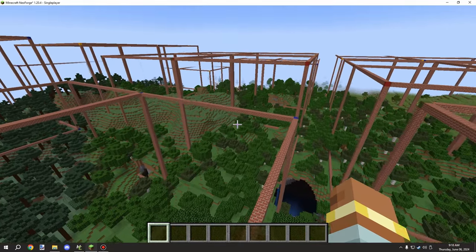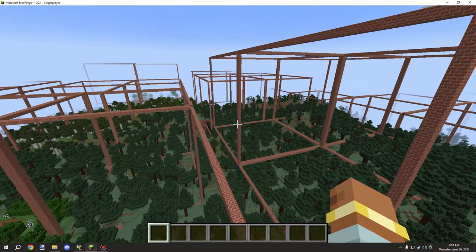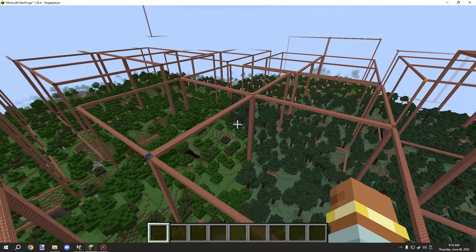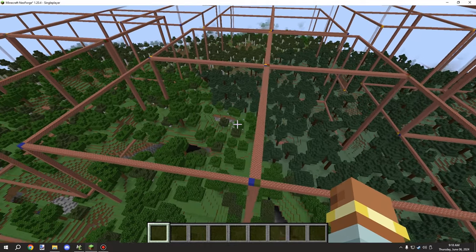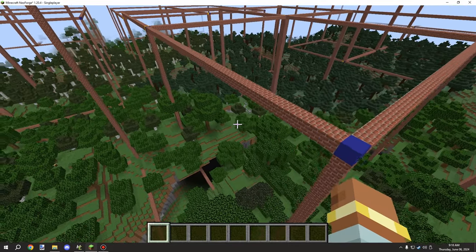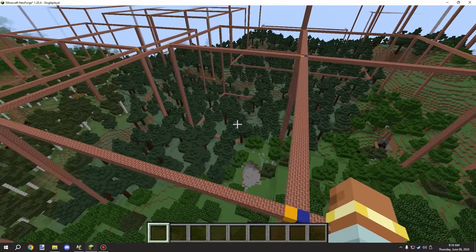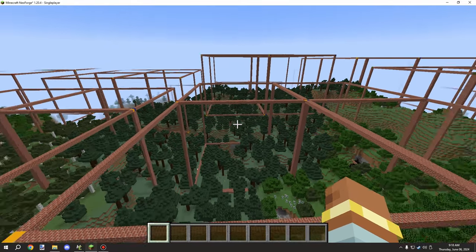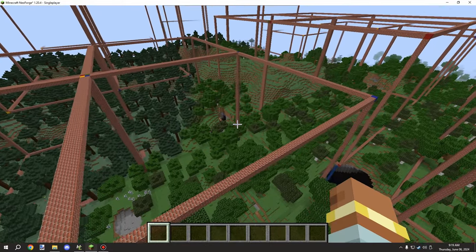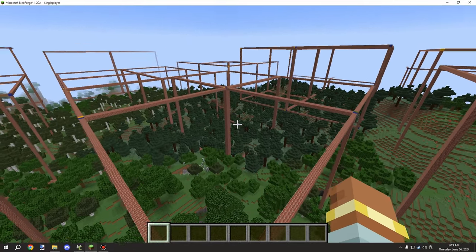The only downside is there are limitations with jigsaw blocks and structures in general for how far things can render. What you're looking at is basically the widest diameter of structures you can actually have. It's technically a little bit larger, but because the structure size doesn't match up evenly with the actual save size and settings, it has to be like this. It can support up to 127, but due to the size of the structures it's not really possible to fit that entire thing into one structure.